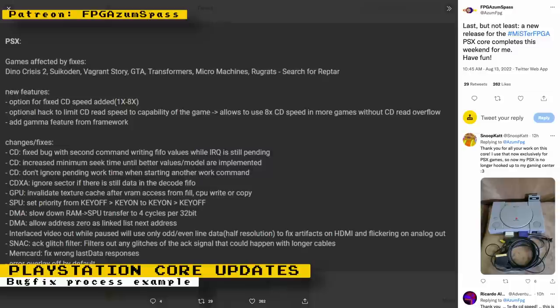We also got a new official release of the PlayStation Core, covering all the fixes and additions Robert's been posting since the last official release. A key feature of this new release is being able to use up to 8x CD speeds to help significantly reduce load times. Along with that are a lot of other bug fixes. Check out the Twitter post for a full list of fixes.